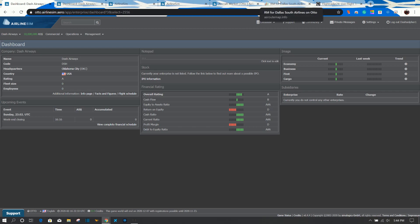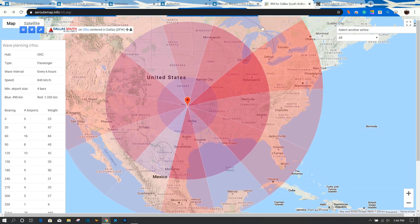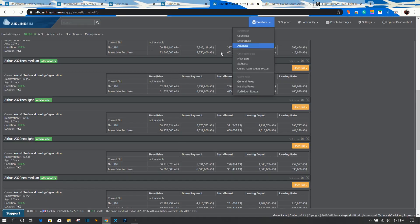I've already opened up the necessary tabs. Today we're going over how to set up waves, how to pick planes, and basically how I'm going to set this airport up in order to succeed. I'll omit most of the basic infrastructure setup, but I may go into it briefly. I've already pulled up the AS Route Map tool.